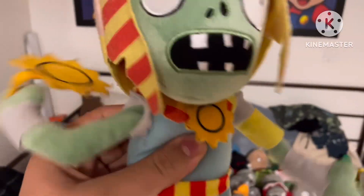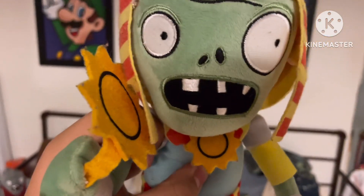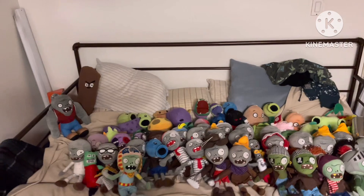Ra Zombie is technically the secret character of the show — you've seen him popping up. Find out more when the episode comes out. The only zombie from Big Wave Beach is the Bikini Zombie.